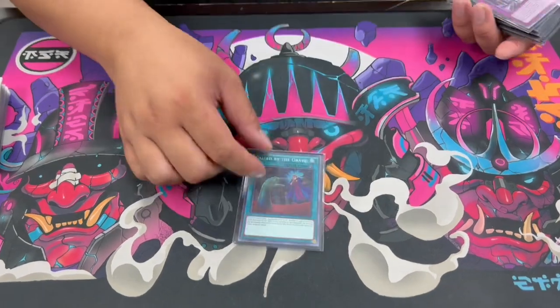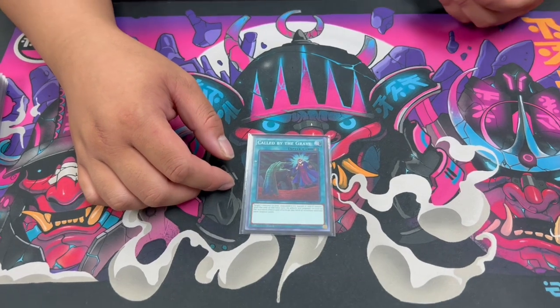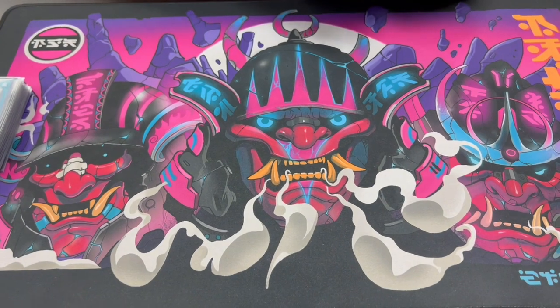We have Call of the Grave. As it turns out, this deck kind of crumbles under Ash Blossom, so you really do need some way to deal with the fact your opponent might have Ash — you have to respect it.